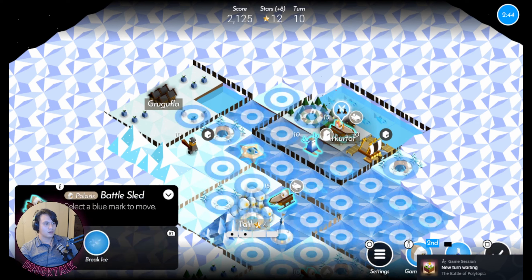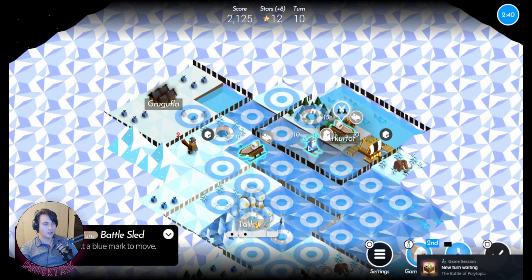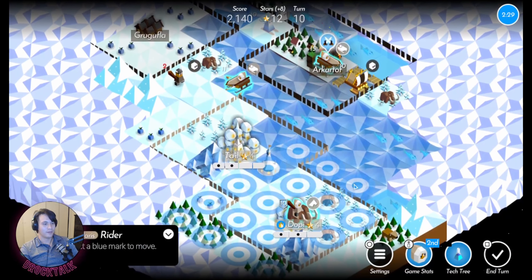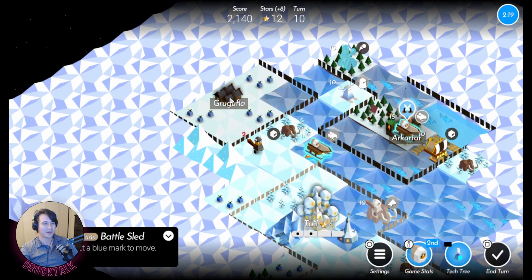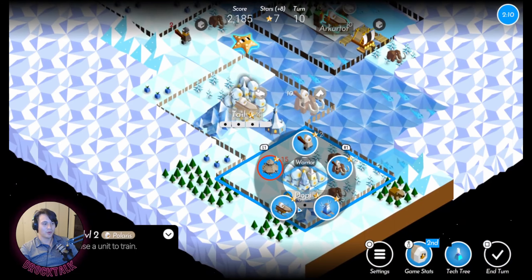I'll put a rider down here because he's far away from the ice anyway. I think I will go back for that star — move this guy forward and freeze everything. Oh wow, there was a catapult! Stinks to be you. Bring my rider out to the ice. Oh whoa, I can just do that — look at that pathway! Nice. More battle sleds and more riders.